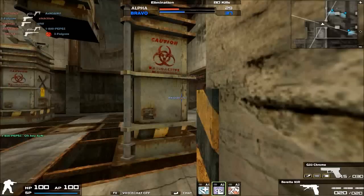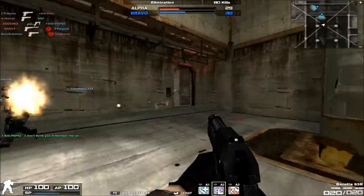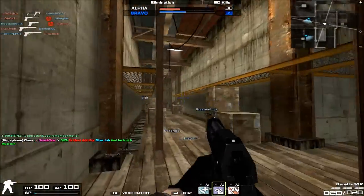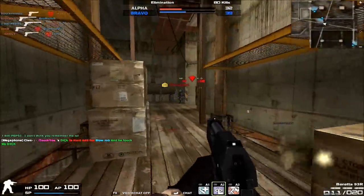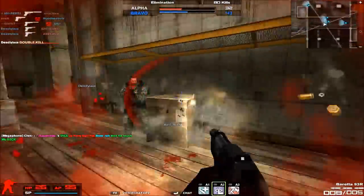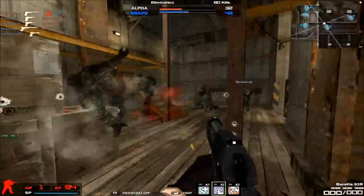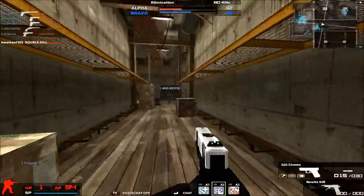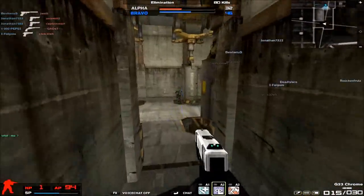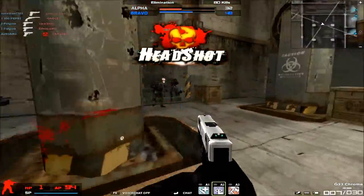Let's start with the Beretta 93R in Combat Arms. It's a pistol — it first came out about last year, I think during the Black Friday sales, so its one-year anniversary is coming up. The Beretta M93 — I'll just call it the M93 — these are the same pistols from Modern Warfare 2. They're the Raficas, the exact same thing.